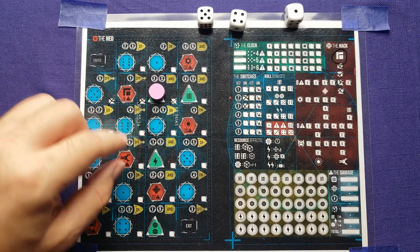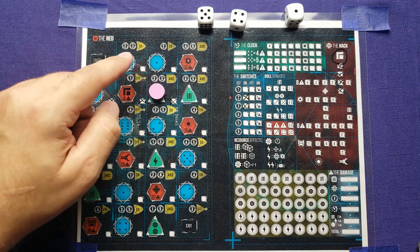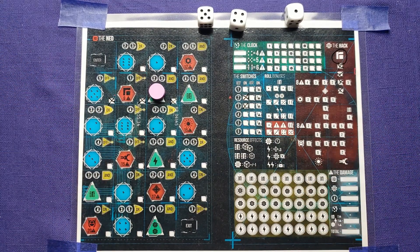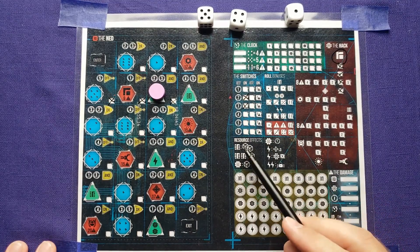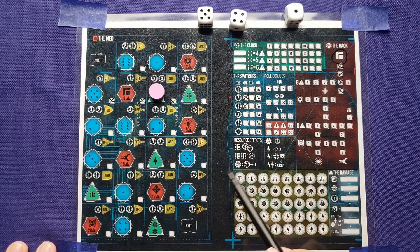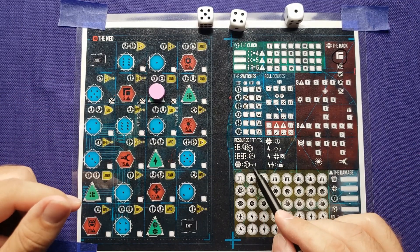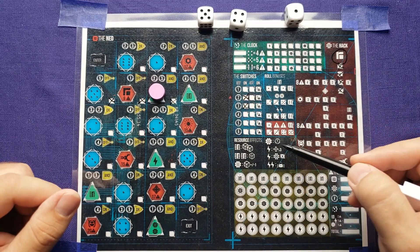There are some other switches to be aware of — some require two or three to be on. Now let's talk about resources. You have credits: one credit lets you duplicate one of your rolled dice, and two credits let you make a die of any value as an imaginary die you use like normal. A multi-tool lets you adjust a die plus or minus one, and a multi-tool also lets you flip a switch.